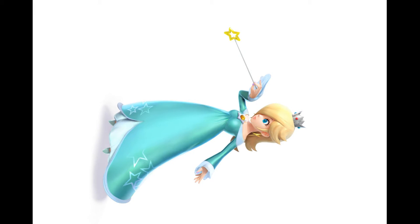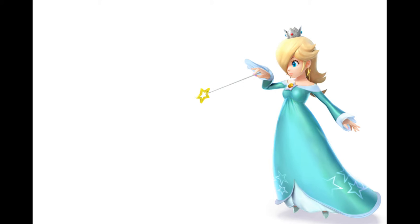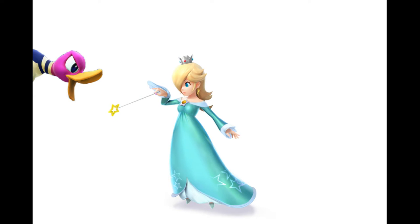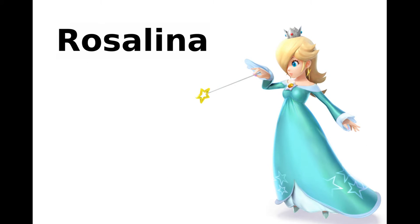Firstly, before we begin, we need to break down Rosalina into two parts: Rosalina and Luma. Both require completely different approaches, and both must be addressed in the course of a battle. Dealing with Rosalina requires multitasking and misdirection. Let's start off with Rosalina.